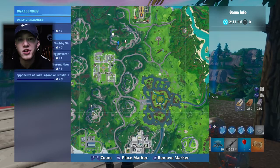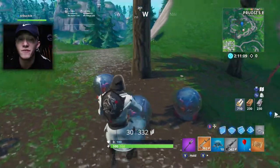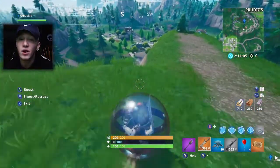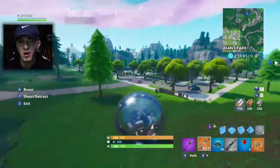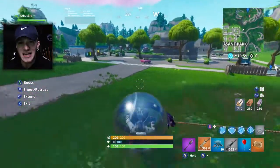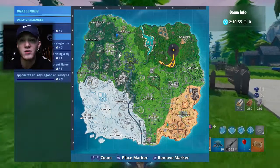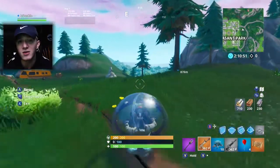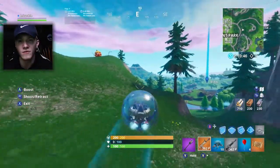The location you're going to want to land to knock this challenge out really quick is on top of the mountain just northeast of Pleasant Park. We're going to land at the exact same spot up on that mountain — it's the expedition site where the ballers are located. Once you land, jump inside a baller and you can actually cut the corner of Pleasant Park and get the notification without having to go in and get in the middle of the fight.